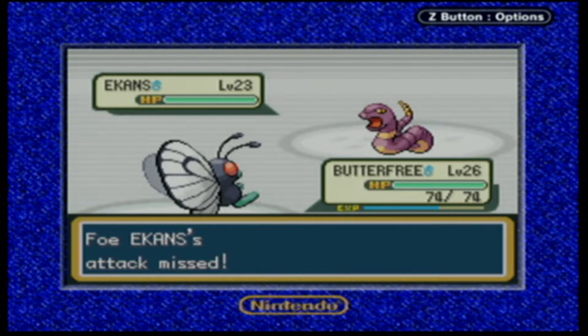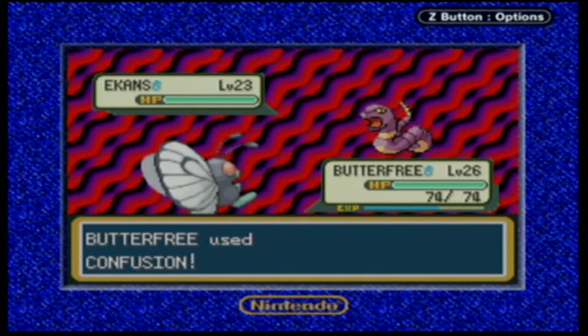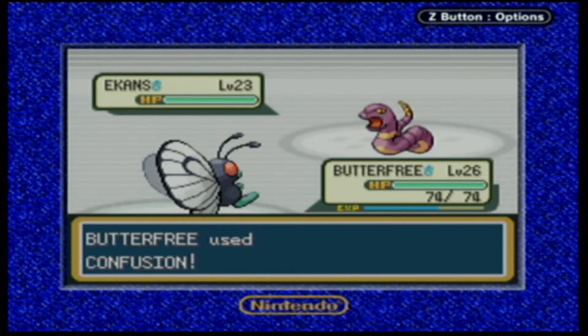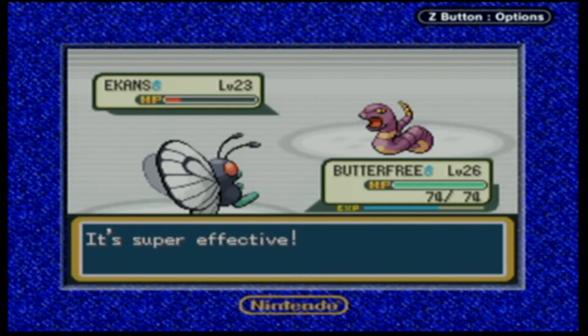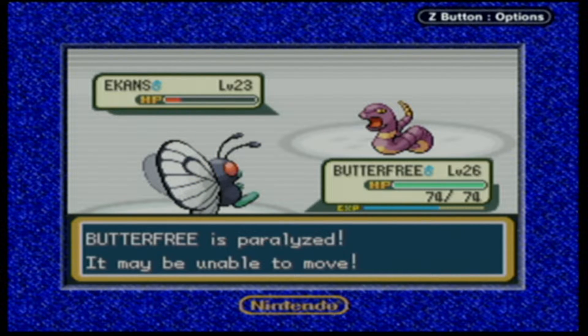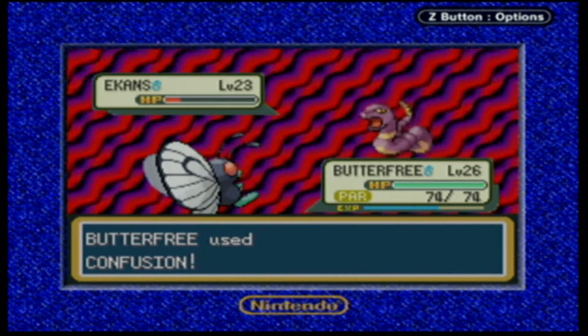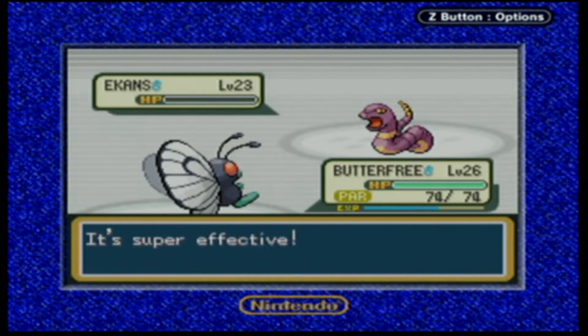Let's see if he gets a good hit on us. Glare? Oh, it missed - that would have paralyzed us if it hit. Let's try to knock this guy out; their strategy is Glare and Wrap, I believe. Oh, he does get us with Glare in the end, so we are going to be paralyzed. He's going to use Leer though, so our defense has fallen a bit. Butterfree breaks the paralysis and hits with Confusion. Nice.